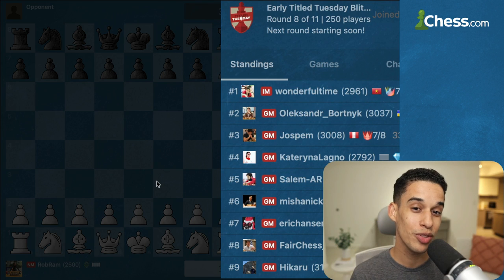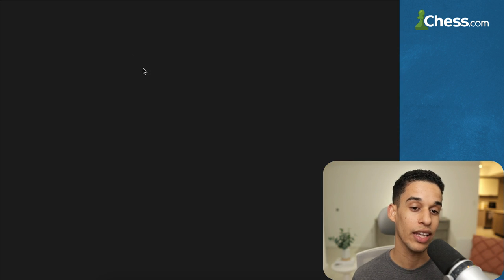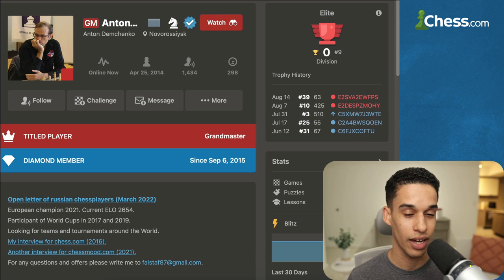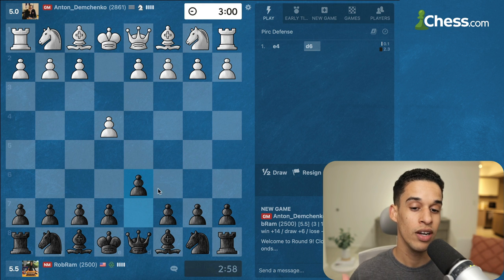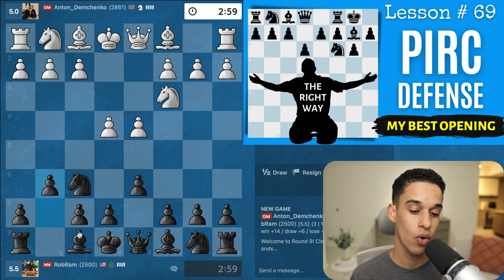Another game from Title Tuesday and of course we're using our Pirc Defense. We got to play another grandmaster — Grandmaster Anton Demchenko. My opponent started with e4, so we play our Pirc Defense, and everything that we already covered in this course applies here.